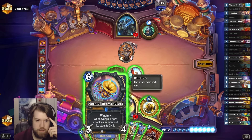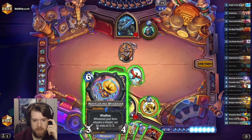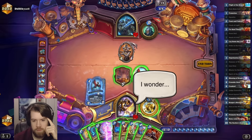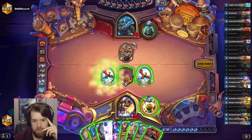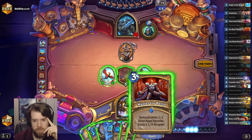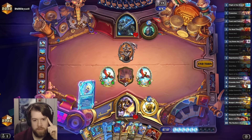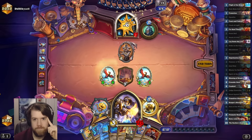I can push 17 this turn. Leave them at 11. They Patchwork the big one, I've got another 6. Might be pretty hard for them to Patchwork here. Is Horn of the Windlord even the play? Maybe it's Muster for Battle? It's probably just Horn. One justice!